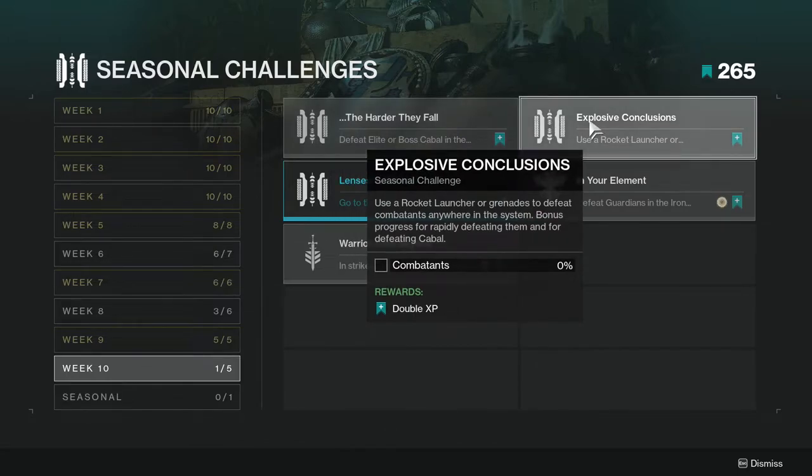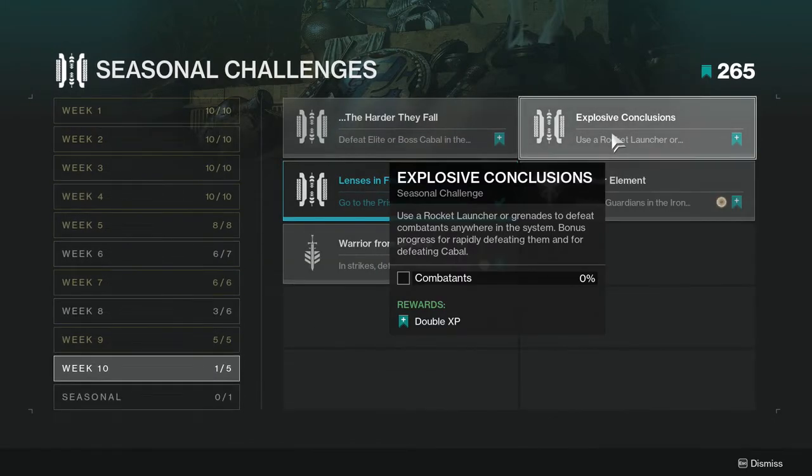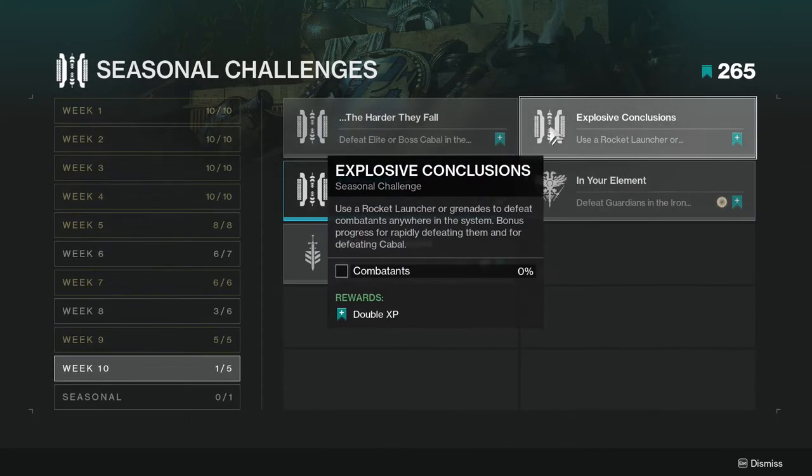'Explosive Conclusions' — use a rocket launcher or grenade launcher to defeat combatants anywhere in the system. Bonus progress for rapidly defeating them and for defeating Cabal. You can actually probably get this done alongside 'The Harder They Fall' — just use a grenade launcher or rocket launcher for both, so you can complete them at the same time. This one's going to be super fast.